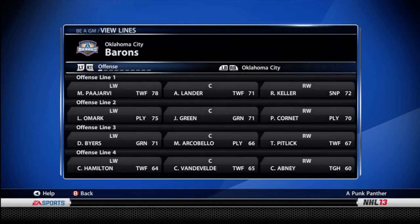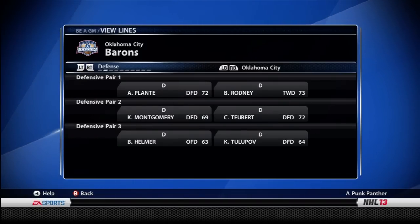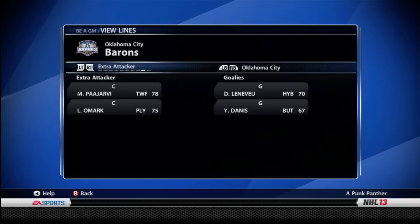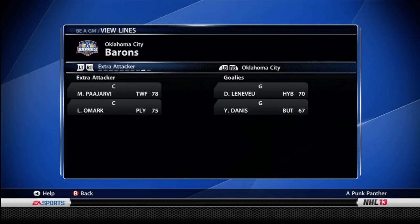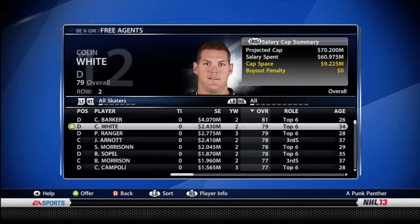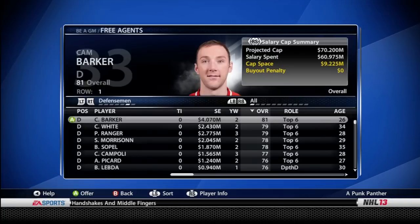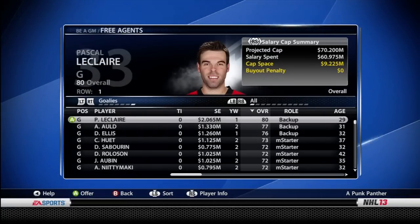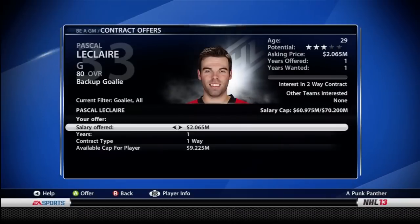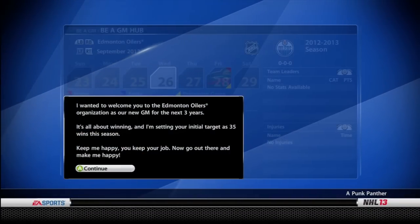I'm going to upgrade those as the series progresses. In the AHL, the only people that are really useful are Magnus Pajarvi and Linus Omar — those are the only two that will be brought up throughout the year. After that I decided to go look through the free agent market and I picked up a goaltender to replace Nikolai Habibolin. So I signed Pascal Leclerc for a two-season contract just to be a backup goaltender.